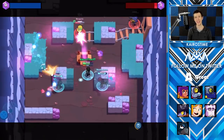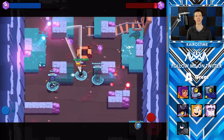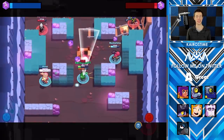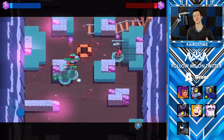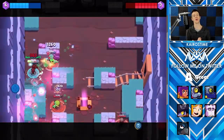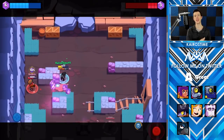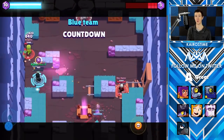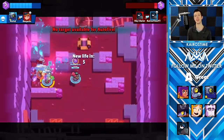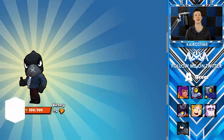Next we have Crow, where when he has his star power, enemies that are poisoned will actually deal 10% less damage. This changes many 1v1 interactions with Crow, meaning that almost all brawlers require at least one more additional hit to take Crow out. This star power feels very weak when playing just 1v1, but during the duration of an entire match in a 3v3 game, the difference in damage output is actually pretty large. It's not quite game-changing enough to warrant S tier, but it is absolutely a great star power to have.